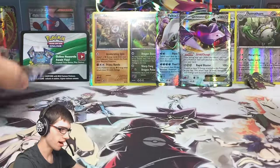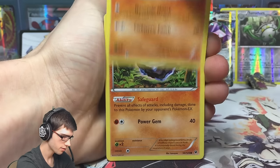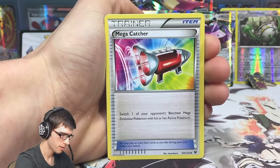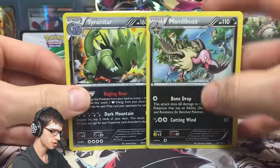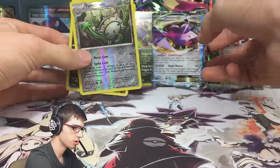Four pulls out of five packs so far - pretty solid. If they're all like this I highly suggest going to the shops and picking one of these up because it's totally worth it. There's the final code. We've got a Larvitar, Carbink, Jigglypuff, Riolu, Dealing Fossil Excavation Kit, Alakazam Spirit Link, Mega Catcher, a Tyranitar reverse rare - that one is a holo in the set, not too bad - and a Mandibuzz regular rare. Two dark types to finish it off, pretty fitting!